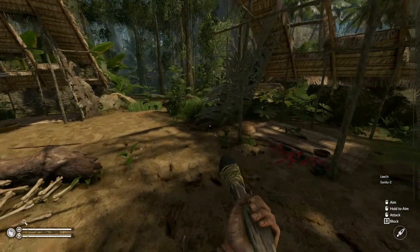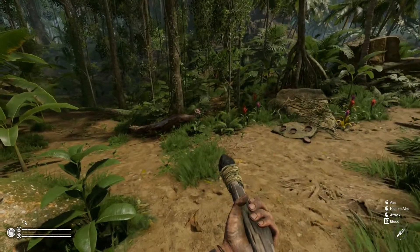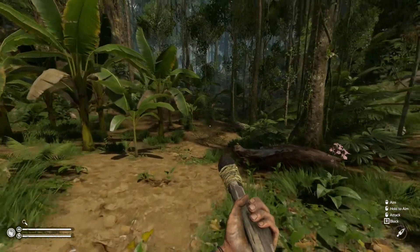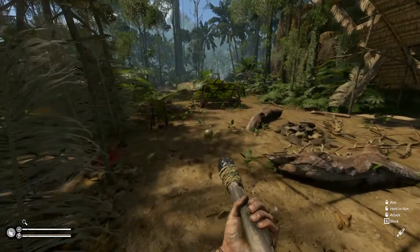I've got leeches on me, but I don't want to go into my menu to remove them because the moment I do I'm going to get attacked. What's over there? I can't tell. I'm so nervous — let's go.